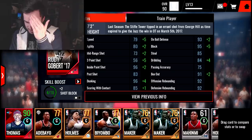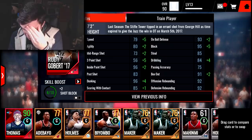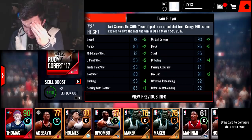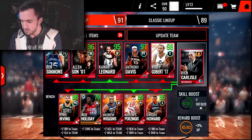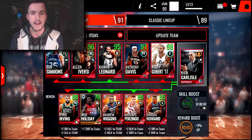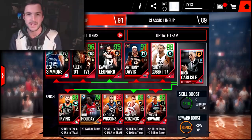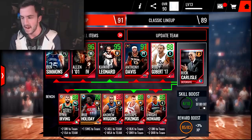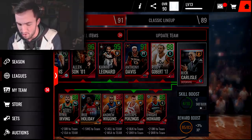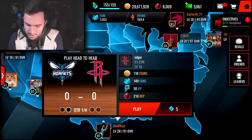This dude is a monster as a center — he's got 88 dribbling, he's gonna be going straight to the basket on every single play, and 95 on-ball defense. This is gonna be unstoppable. I tried every possible combination of players I had and couldn't quite get him up to a 99. These new year's players give ridiculous boosts so I'm definitely happy with what I've got. We are gonna hop into some gameplay and see what the dude can do.